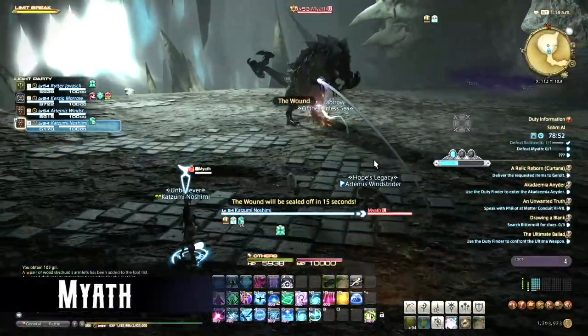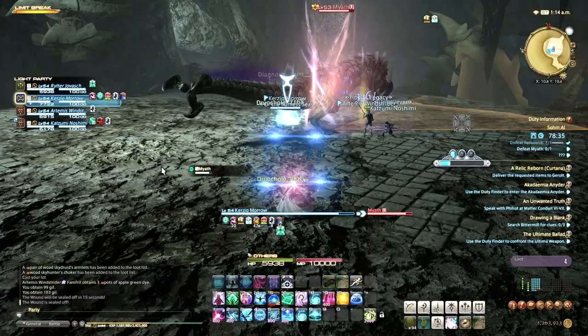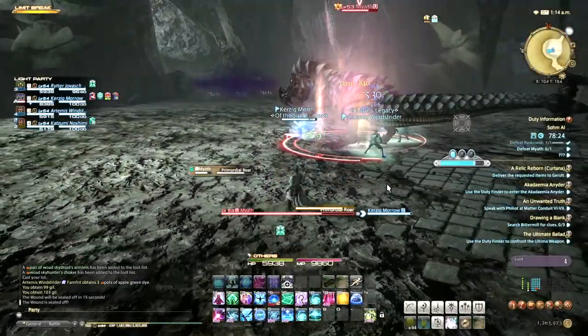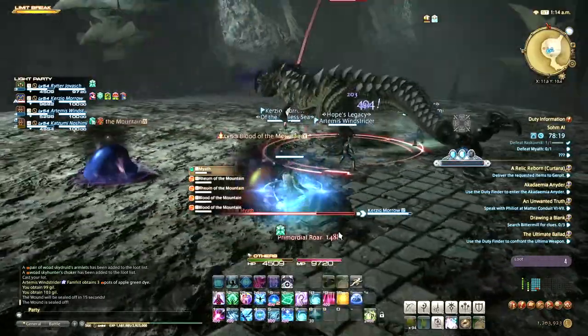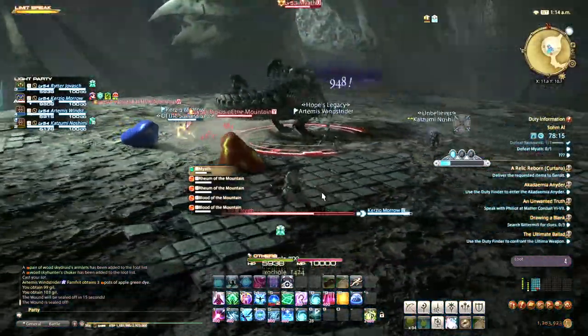The second boss is Myath. He usually starts with Razor Scales, a basic conal AoE that players simply step out of to avoid. He does a cast called Primordial Roar, which does unavoidable damage to everyone and spawns a few orange and blue slimes. These slimes don't do anything at this point and can be ignored.